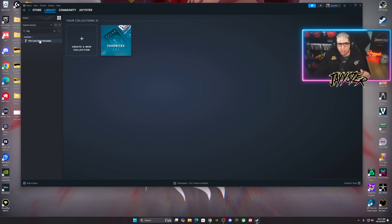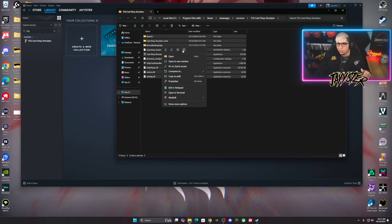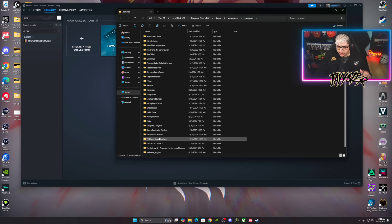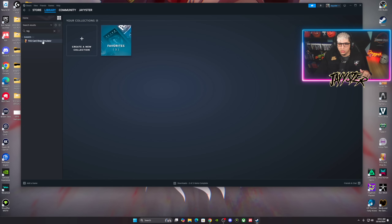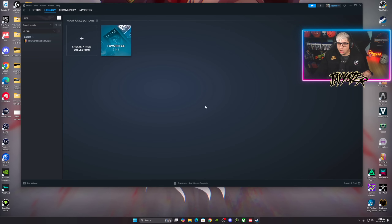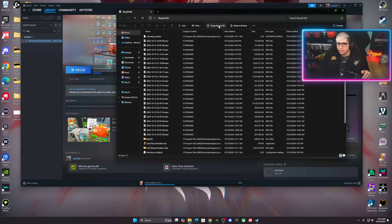First order of business: go to Steam and uninstall the game. We're going to go to Manage, then Browse Local Files, go to the game files and delete all of them. Go back to Common and make sure everything is deleted — delete all the TCG folders from your files. Then go to the game, go to Manage, and uninstall it. If you've been trying to install any mods in the past and haven't got it to work, please follow this step to reinstall with fresh files.